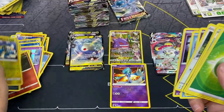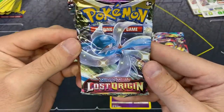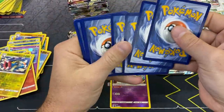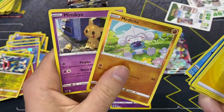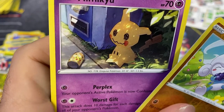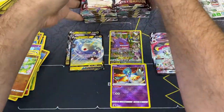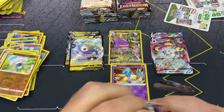Shuppet, Elekid, and a Hoopa. Speaking of that radiant Gardevoir, I forgot Gardevoir got some pack art love this time around. Meditite and a Mimikyu - awesome artwork on the Mimikyu too, looking at the Pikachu can. Mimikyu always wants to be Pikachu. We're halfway through with six hits - let's see if we can double it. Doubling it would be ideal for us here.